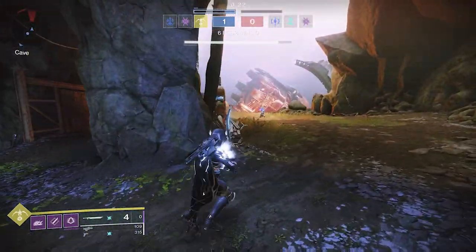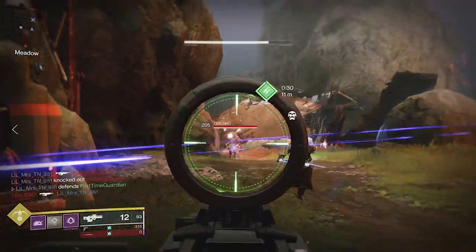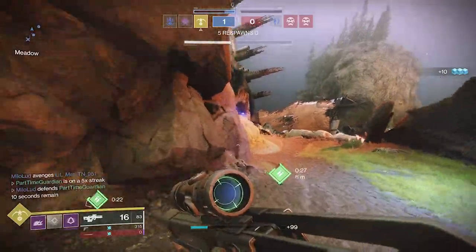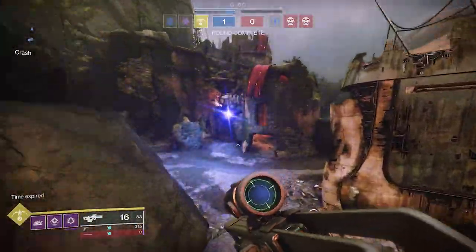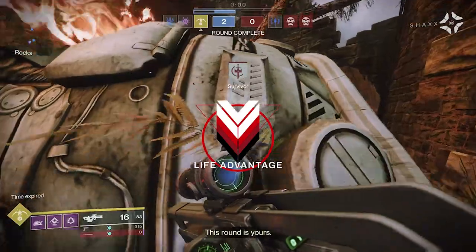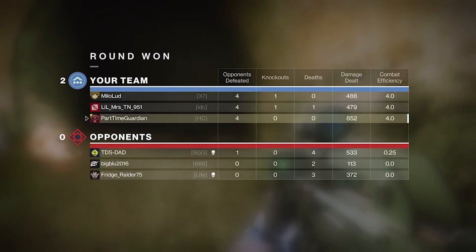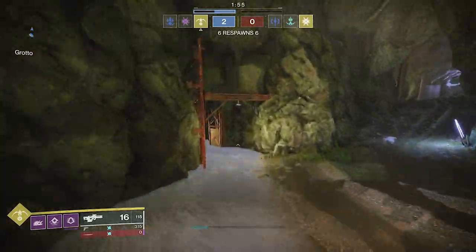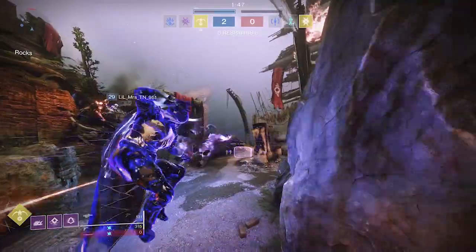You'll run into maps where people are really good with snipers or Arbalest, which is the bane of Mida Multi-Tool. That's when your energy weapon comes into play. In my previous video I was using an auto rifle, but with auto rifles not as strong now, I like pairing a long-range weapon with something good at close to medium range. I can go invisible, use smoke grenades to disorient enemies or trick their radar — a smoke bomb stuck to a surface shows up on radar like a person — then get in close and take them out.